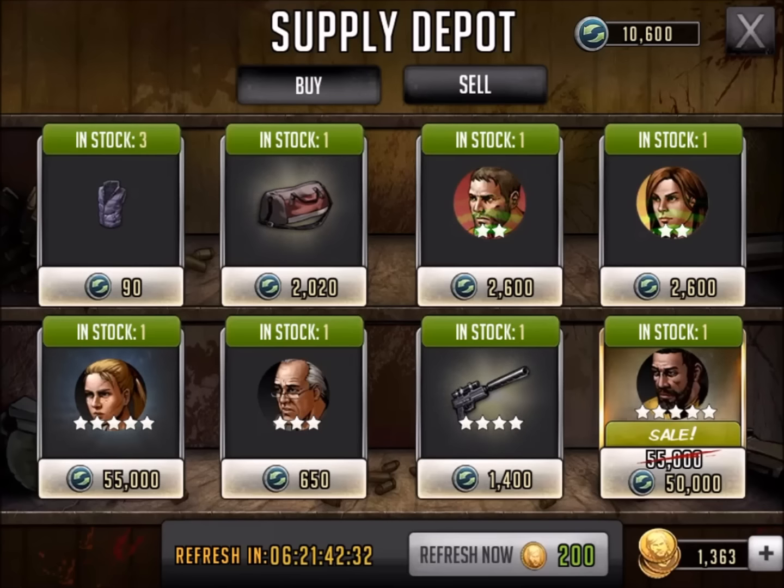This is the Supply Depot. I know yours is different, but we're going to specifically talk about my Supply Depot on my server and whether or not it's a good buy, a bad buy, or whether we just don't even want it at all. Starting with the far left corner — down vest — we're not even going to pay nine Supply Depot points for a down vest. It's too easy to farm it.